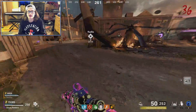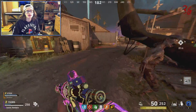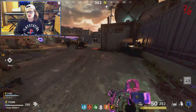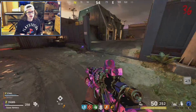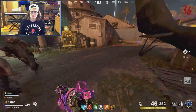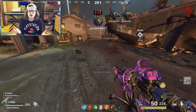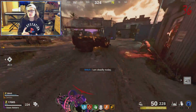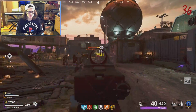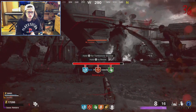Welcome back to another video. Today I'm showing my first time doing the Firebase Z easter egg. Looking back on it, it was a pretty easy easter egg, but we were just messing up one of the steps. It was a step where you had to trap the mimic inside the box — you had to run over the piles, and a mimic would fall out. You had to get the mimic to really low health, trap it in the box, put it in the machine, and get one of the three names: Zabeen, Brahms, and Sakohawk.